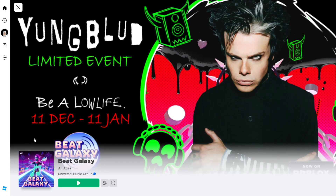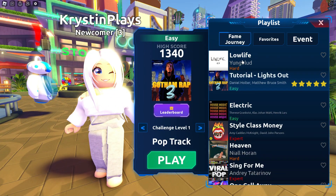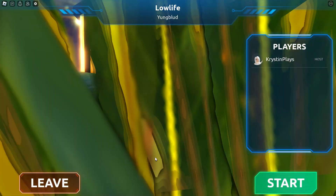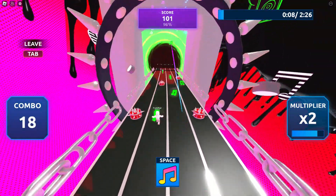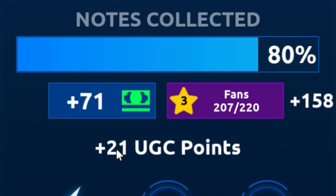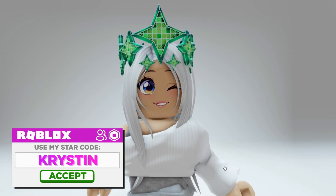Let's go ahead and join the game Be Galaxy, created by Universal Music Group. Once in the game, click on Free UGC — we need 2,000 UGC points. Click on the play button and join Low Life by Youngblood, then click play and press start to begin. Completing this mini game is how we get our UGC points. You'll get more points depending on how well you do — we've just got 21 UGC points. You can keep track at any time right here, and once you get 2,000 points you can redeem it for this completely free Diva Crown.